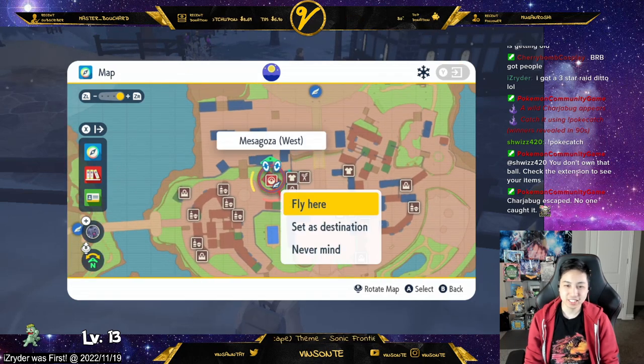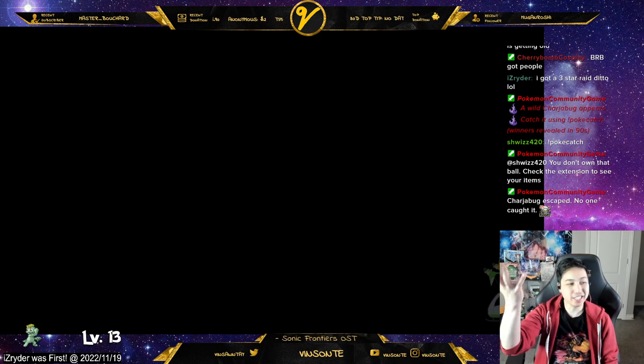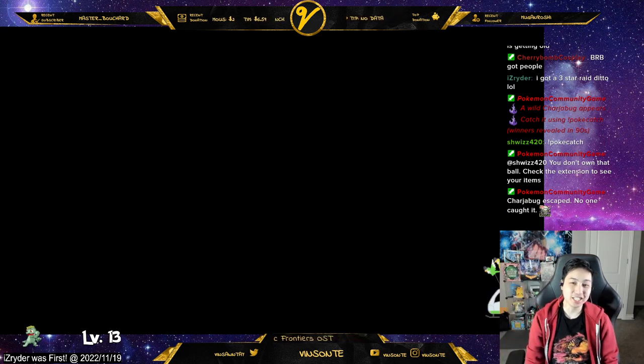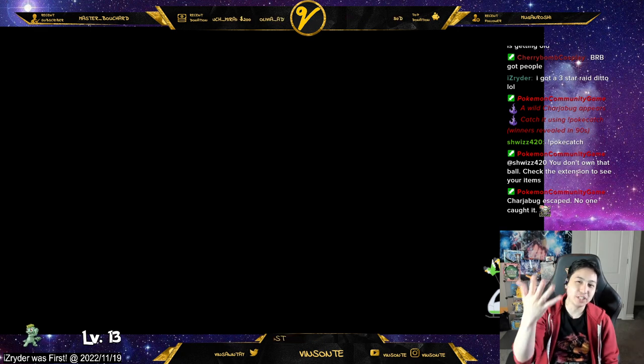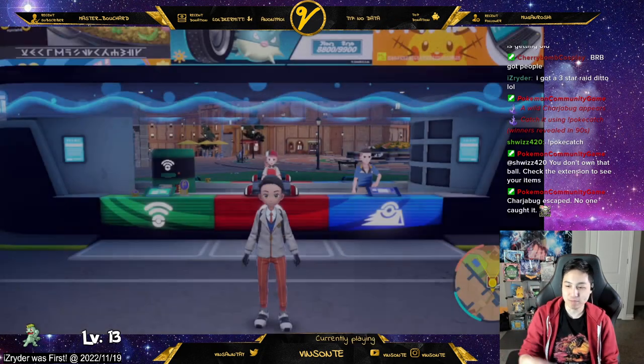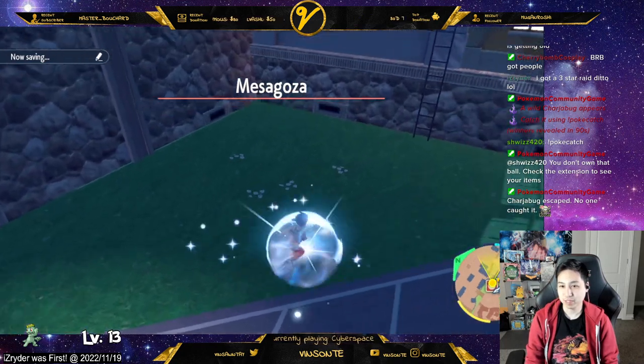So apparently you can get mints at the Chancey Supply, and the ability capsule is also there. If you go to that town, I think after you beat the game the ability capsule will show up. The other stuff in there seems to unlock over time as you beat gyms, but after you beat the game you get the ability capsule — I believe.